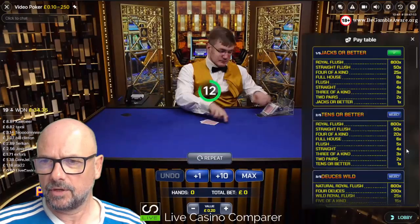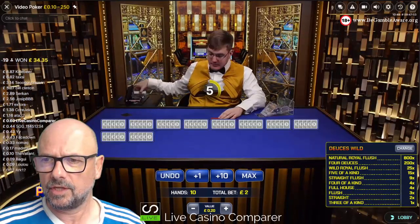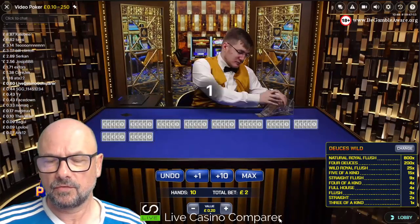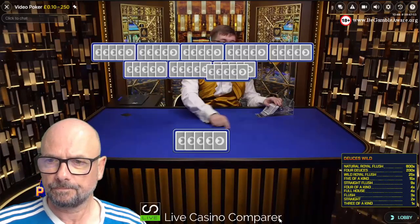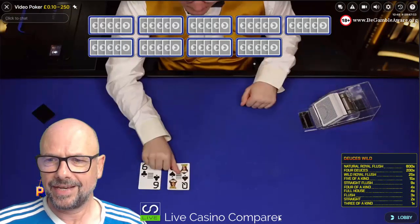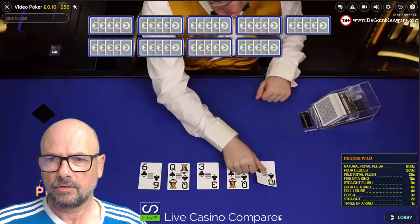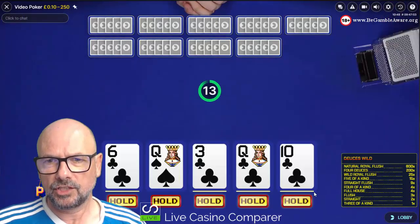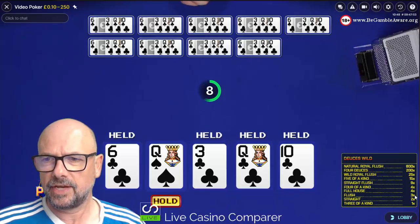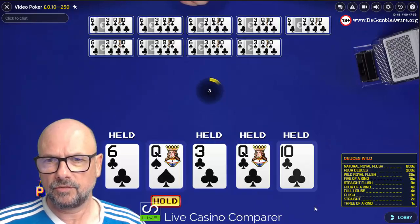I'm just going to change the game to Deuces Wild. The strategy changes with Deuces Wild because of the influence of the wild cards, but you're always trying to make a decent poker hand - three of a kind is the least you need to win. We've got four to a flush, which is what I'm going for. Flush pays 3x. Had the potential for three of a kind with the queens, but I'm going for four to the flush.